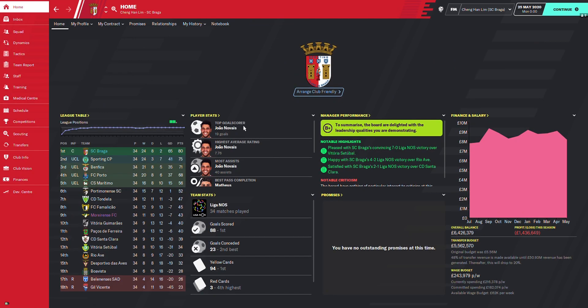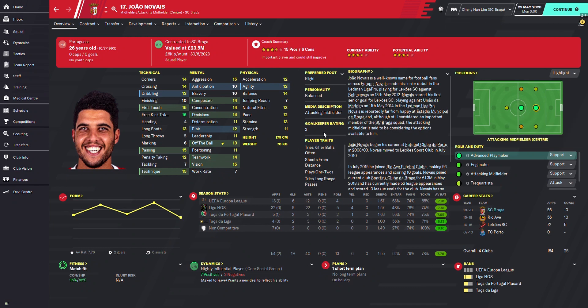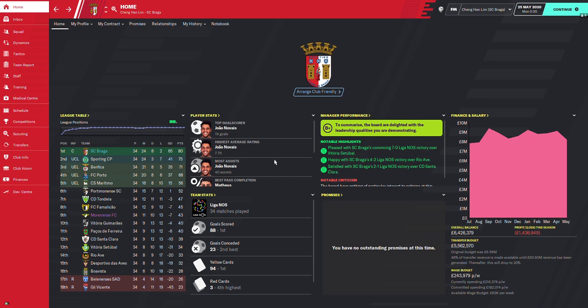Braga have João Novaes as the top goal scorer with 19 goals — and he's an attacking midfielder. He also got 40 assists. They scored the most goals in the league, conceding only 23 which is the second best in the league. They also got the most yellow cards in the league, and fourth highest red cards with 3.